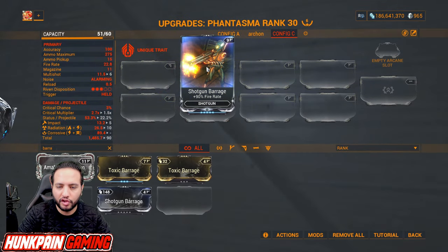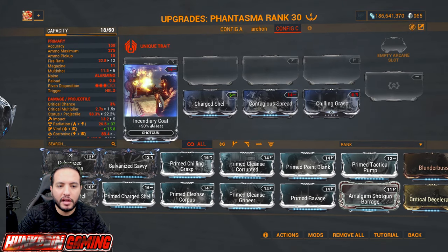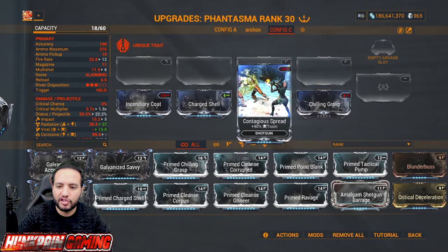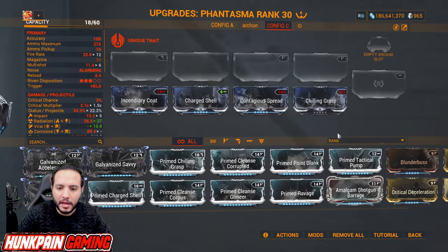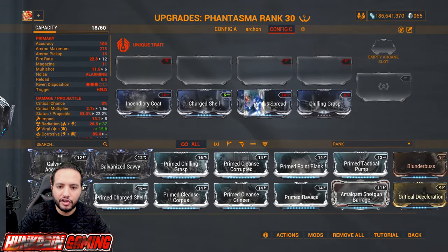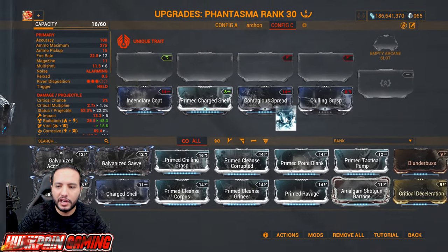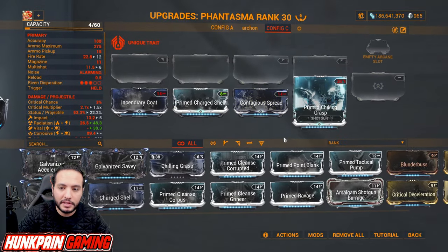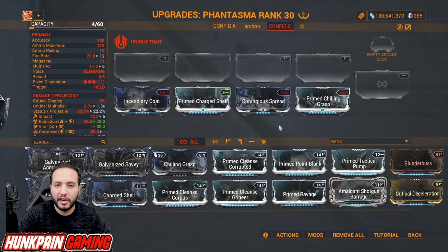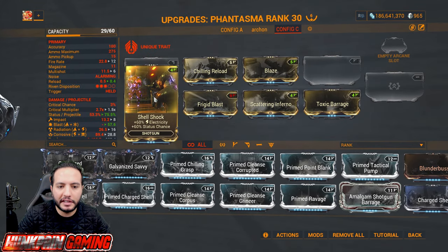For flat elemental damage: Incendiary Coat for heat, Charged Shell for electricity, Contagious Spread for toxin, and Chilling Grasp for cold. You want Primed Charged Shell and Primed Chilling Grasp — these two Primed mods are very powerful in a lot of builds. For 60/60: Shell Shock for electricity and status chance, Frigid Blast for cold and status chance, Shattering Inferno for heat and status chance, Toxic Barrage for toxin and status chance.